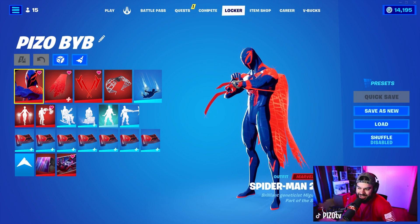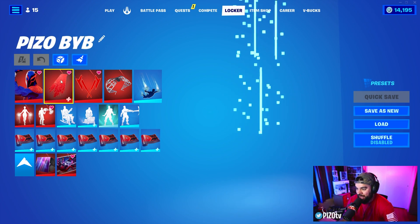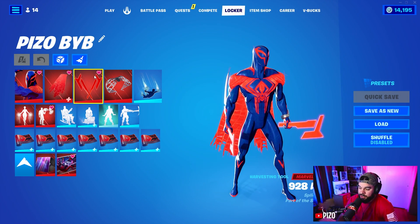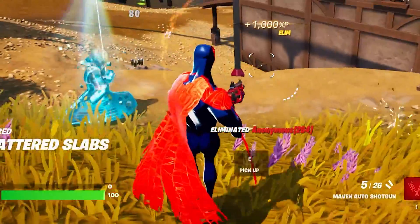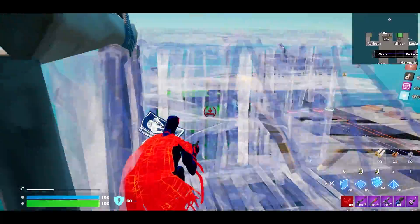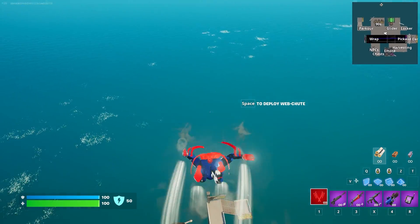Now you have Spider-Man 2099 — do a little rotation here. The back bling is a cape called Illuminations, which causes it to be reactive. You cannot turn off the edit style for reactivity — keep that in mind. The harvesting tools are the 928 Axis. The back bling reactivity is subtle but it's there. In the past we've gotten the ability to turn off reactivity, but not on this cape, which is fine — it's very minimal.